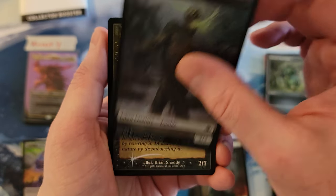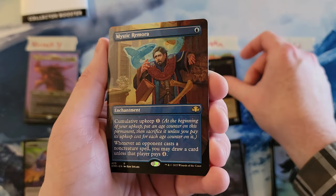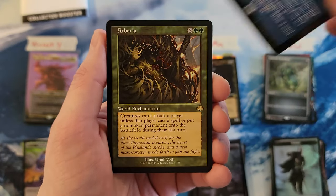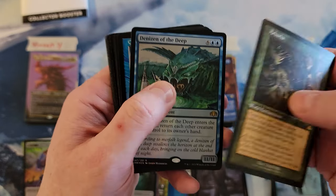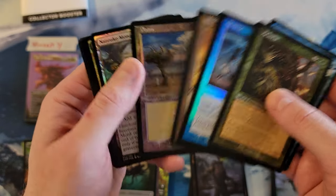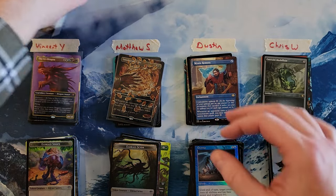Dustin: Nantuko Shade. Mystic Remora — not bad. Arborea. Denizen of the Deep. Lightning Plains. But Mystic Remora — that's a nice pull.